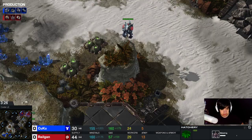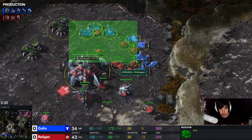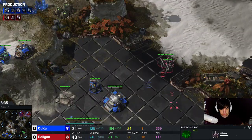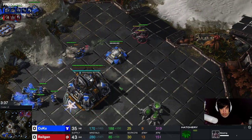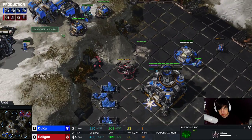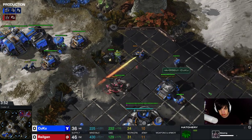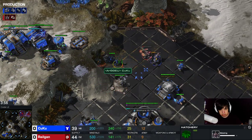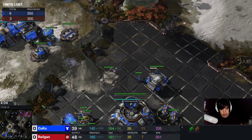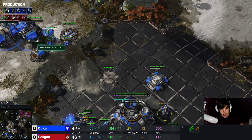Roaches luckily found the reaper - I kind of expected him to go there. At home, I'm just droning. At 3 minutes 30, I already get my next gas. This queen is spreading some creep. I'm actually trying to get some damage done - it doesn't always work, but three roaches are enough to one-shot both marines and SCVs. I'm able to get a couple kills. Sadly, that one survived with a little bit of HP. Overall, the harassment was decent, not too good.